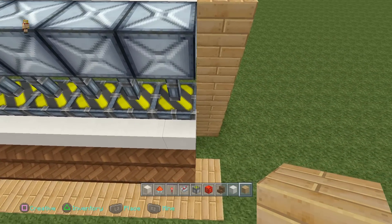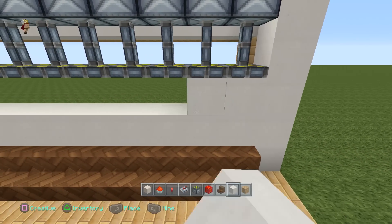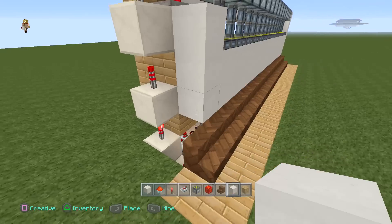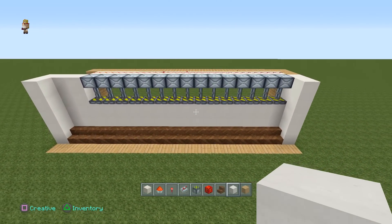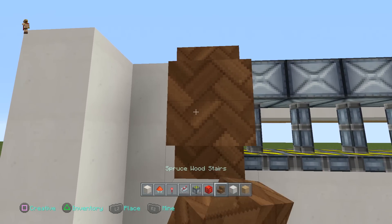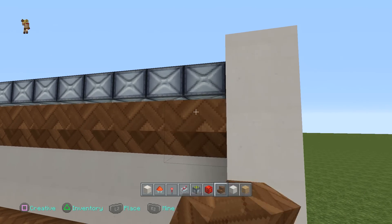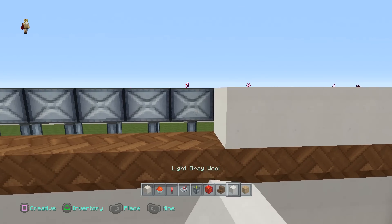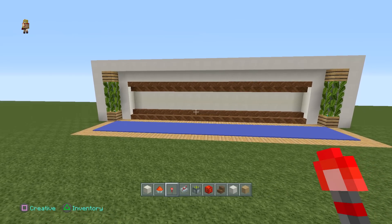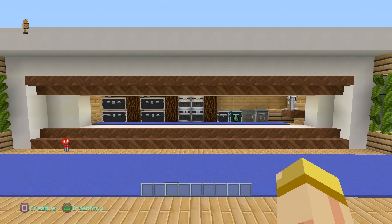Now focus on the front end — add some blocks right there across and fill in the gap as well. Fix it up and add some more trimmings and layers to really bring it out. To cover up those pistons, add some upside-down stairs right there and extend from one end down to the other. Then add your blocks right on top. At this point, decorate it and really design it to your own personal style — customize this to what you like — and once you're done, the design is complete.